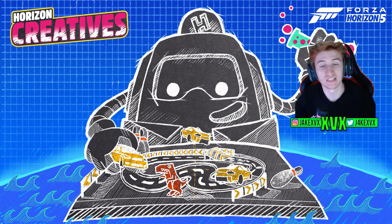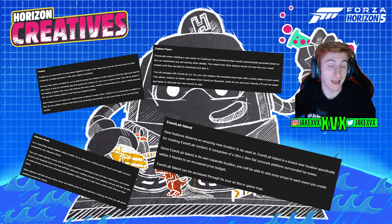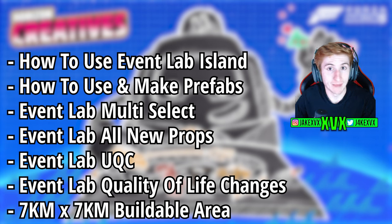Event Lab 2.0 is the latest update to Forza Horizon 5. In this video we're going to be showcasing every single new feature, showing you how to access the new map, what you need to do on it, the prefabs, how to create your own prefabs to earn credits and stuff like that. We're going to cover it all. Use all of the features showcased today and you will be able to make some insane maps on the Event Lab island.